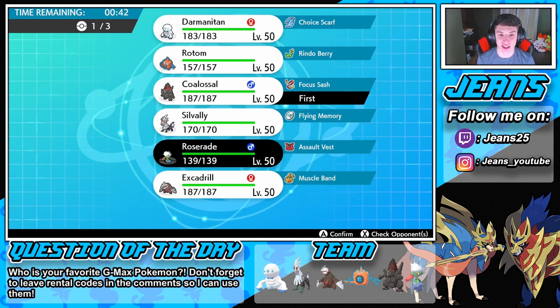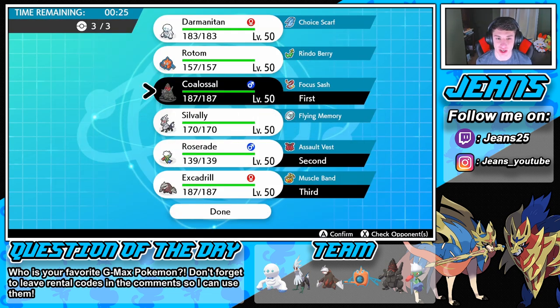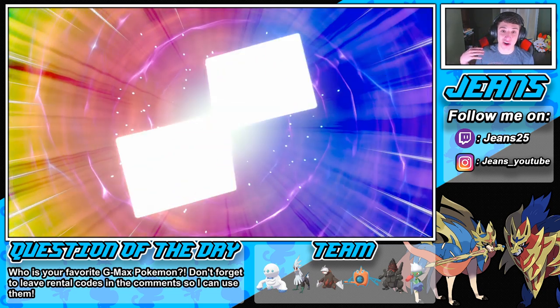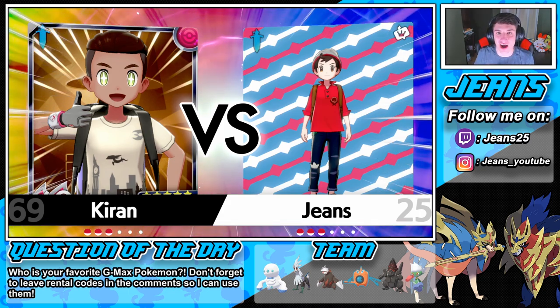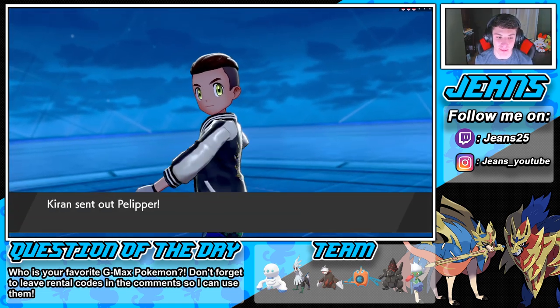Roserade in the back, and for my final slot I might need Excadrill to potentially handle Heliolisk with EQ and Muscle Band. I think this team is perfect for this matchup. I actually decided to go into casual battles because I'm in Master Ball tier and this team just doesn't really work out there on the ranked ladder. Still, this team is a lot of fun and it's probably good for lower-ranked battles for sure — Master Ball tier is just a whole different level.